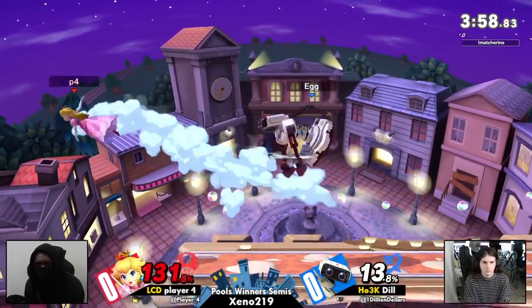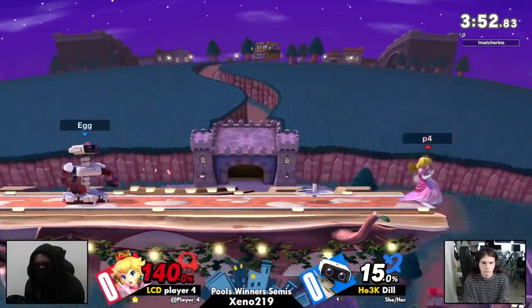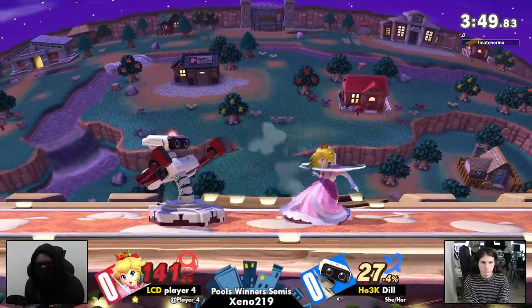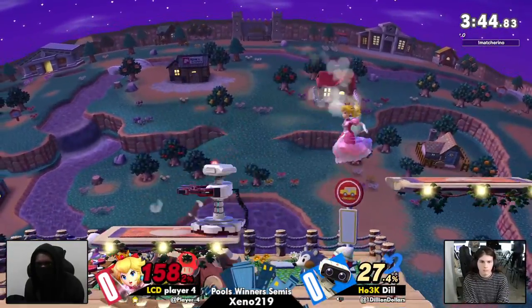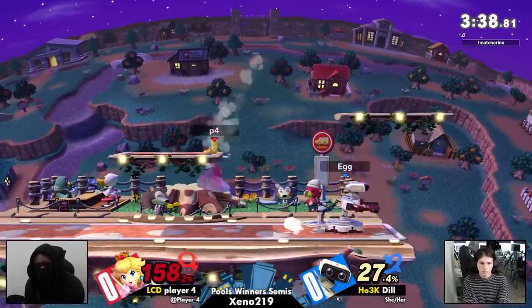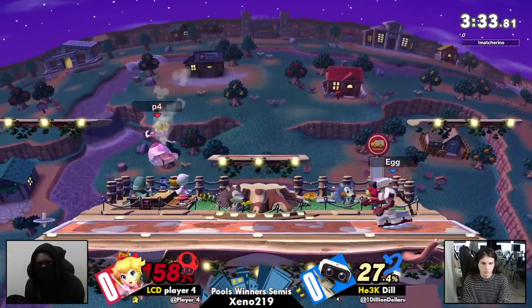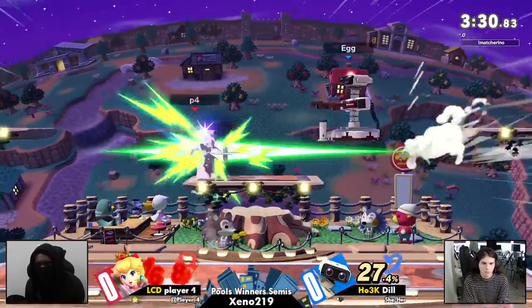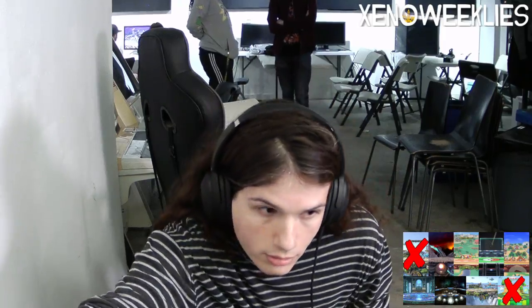This is not out of the realm of possibility for player four right now — if he can get back on stage and get some of those crazy Peach things going. This is one away from even, especially with gyro in hand as we see the Z drop, but nothing coming out of it. Dill, cool, calm, and collected. Player four just barely missed that — looking for a Z drop grab, but it was just outside of Dill's range. I like this patient play from player four, not looking to commit too hard, but Dill ready to punish something as small as just a jump. Dill was ready for it and was able to convert off of it for the stock.